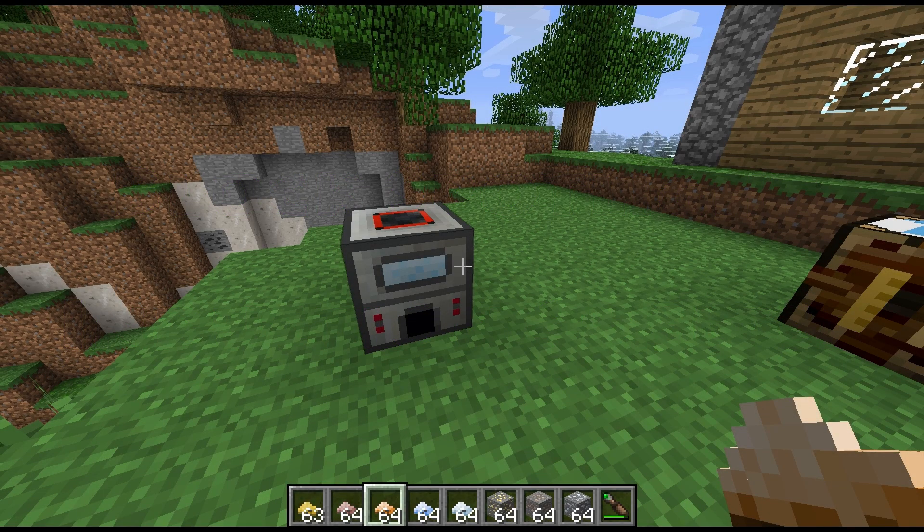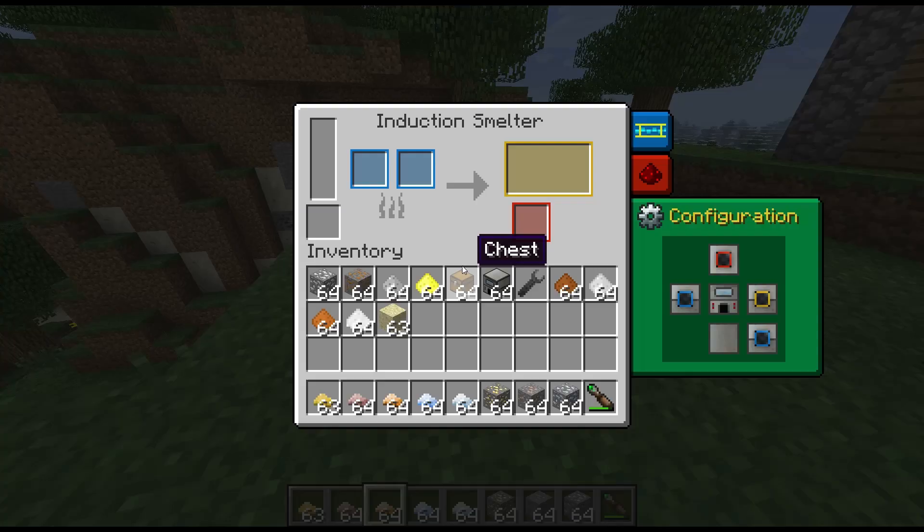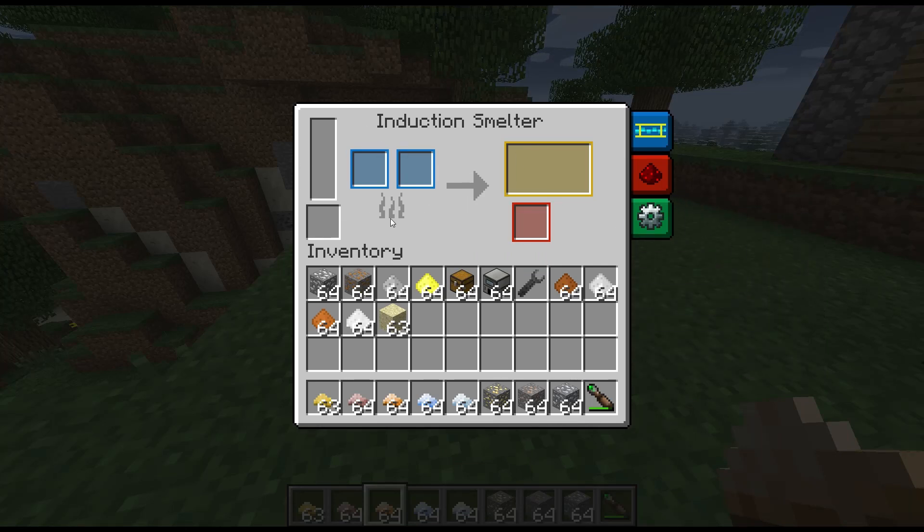Hi guys, welcome to another block spotlight. Today we're having a look at yet another Thermal Expansion block — this time it's the Induction Smelter. As we can see here, the interface is a little different.